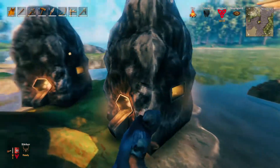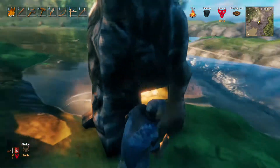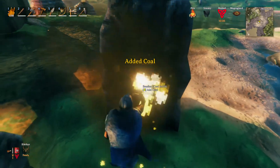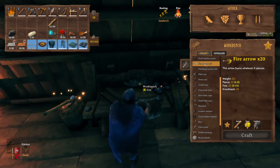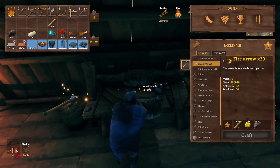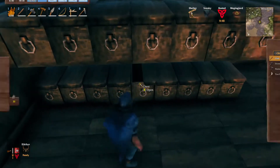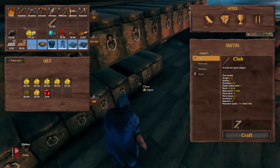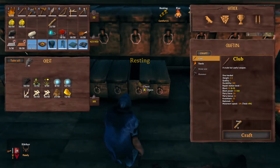Got four things left to smelt and you have seven coal. While we're at it, let's craft us some fire arrows — we should have quite a bit of resin. Not gonna use all that cause we don't have enough feathers.